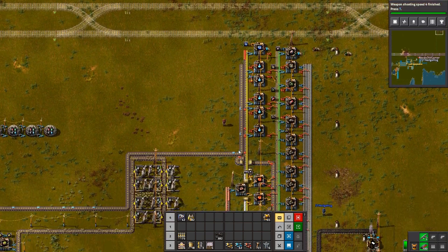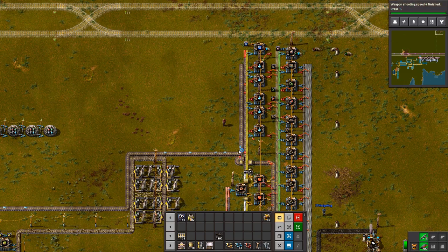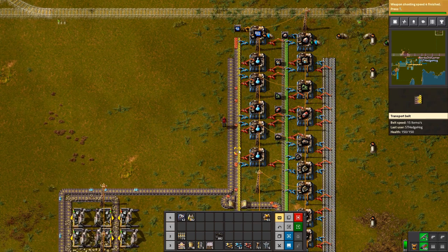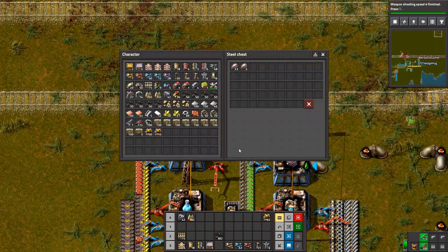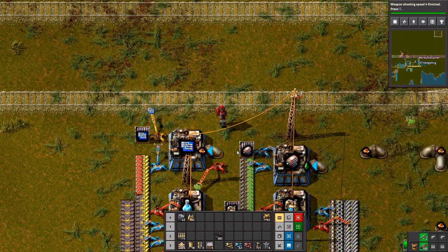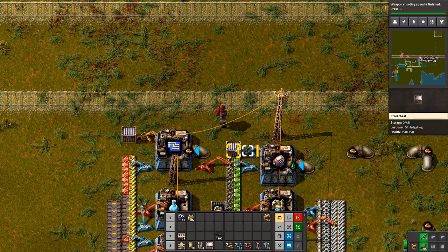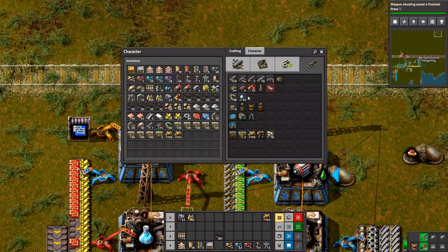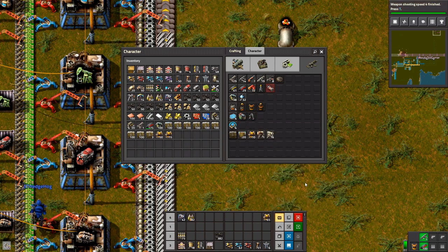I suppose those electric engine units aren't the huge massive ones, they're all nano things. Electric units are used in robots later on as well, so there must be nano engines. Two more to go and I can get one as well. Come on, you can do it! Not enough green units — I'm missing steel plate. Dang it. Yay, exoskeleton! I have the parts to make my solar panels. I need 46 more green circuits.